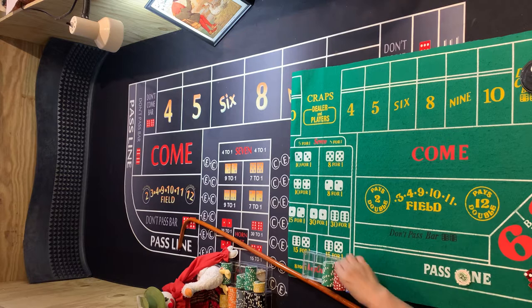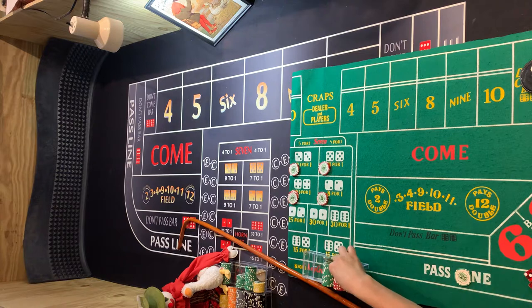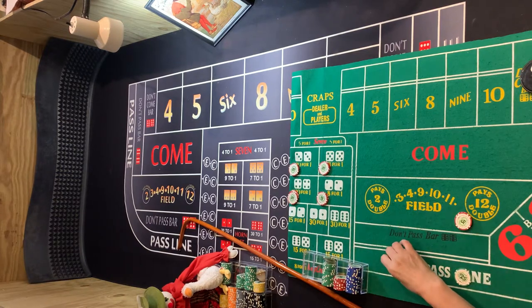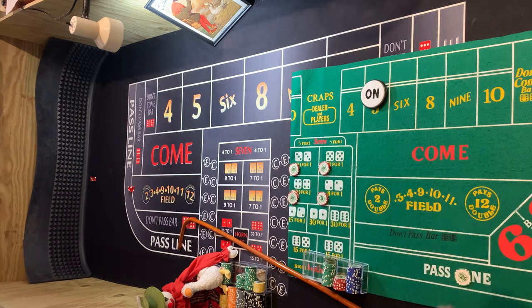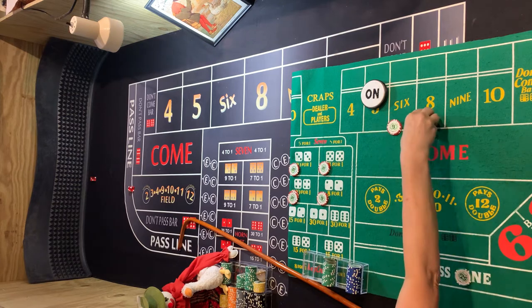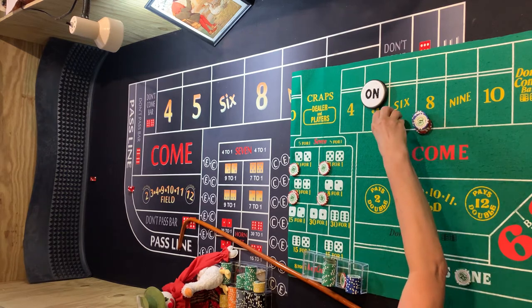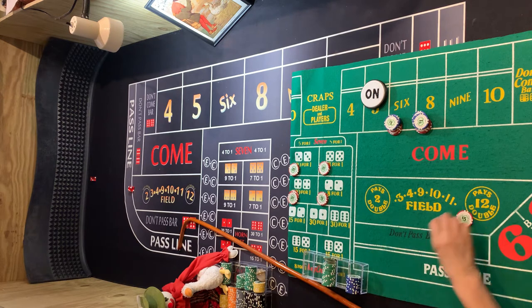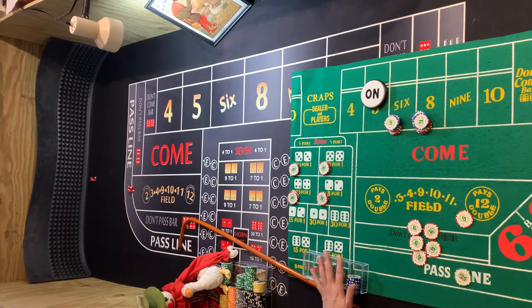We'll put $25 on the pass and then we're going to put $40 out for the hard ways and call them on. And $15 in the field. Come on Golden Goose — we've got a 5. So that'll light up to 5. Nothing happens here and we lose the field. Let's go ahead and put $24 on the 6 and 8, and make change for the field. We started with $620 in our rack here.